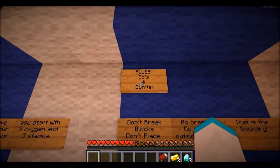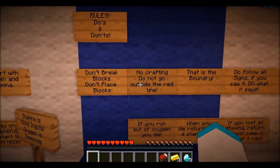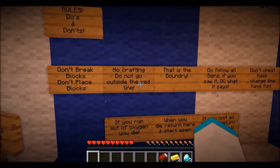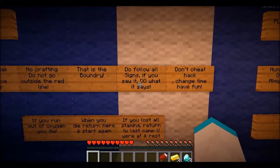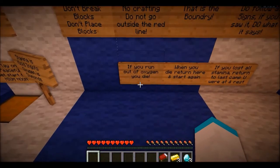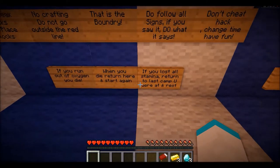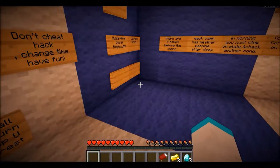Rules — dos and don'ts. Don't break blocks. Don't place blocks. No crafting grids. Do not go outside the red boundaries. Do follow all signs — if you see it, do what it says. Don't cheat or use hacks. Change time. Have fun. If you're running out of oxygen and die, return home and start again. If you lose all your stamina, return to the last camp you were at and rest.